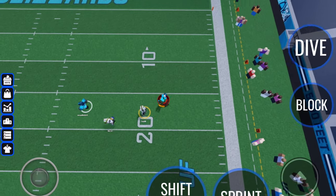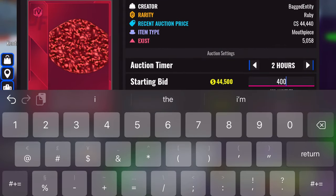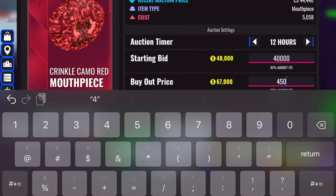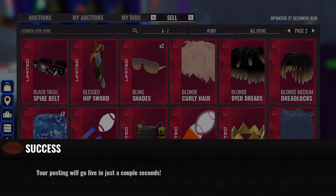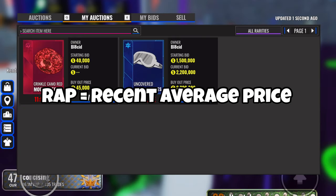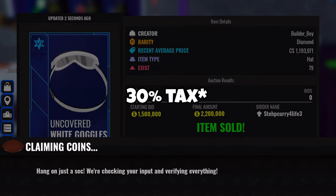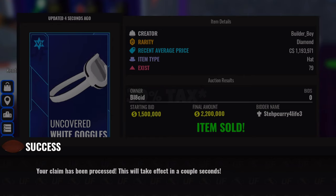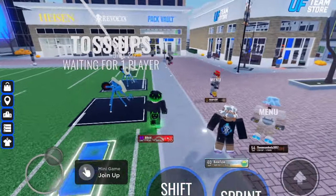If you're not here to buy but want to sell, go to the Sell tab and sell any item you like. You can set a starting price, a buyout price, and select how long you want your auction to last, then post it. When picking a price, refer to the item's wrap — basically the recent average price at which the item was sold. Remember there's a 20% tax, so if you sell an item for 100,000 coins you'll only get 80,000. You can view all your active auctions in the My Auctions tab.